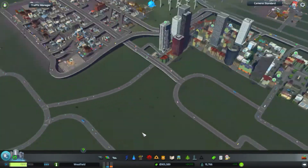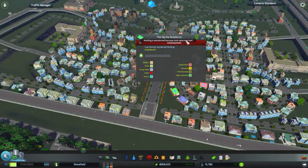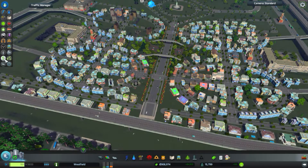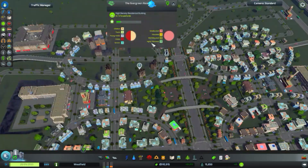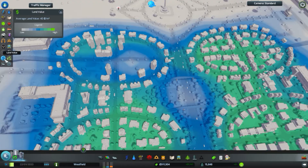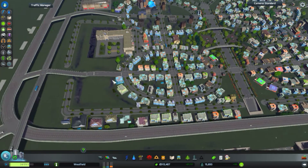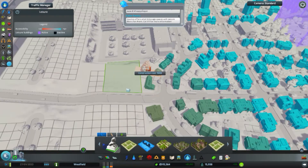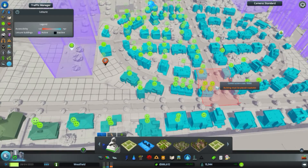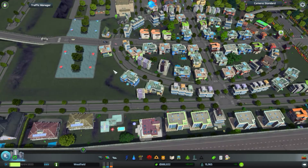Especially land value and education aren't looking so hot. Why did you get abandoned? Because the value of the land was low. Why are you getting such low land value? Do these high-density buildings increase land value? They appear to. How about we place a couple of parks or plazas here? That should hopefully help out with the land value.